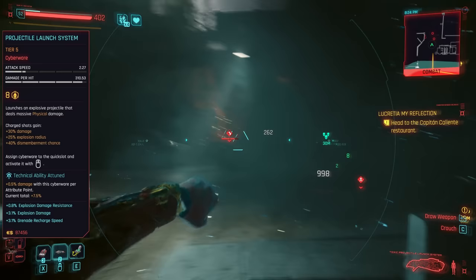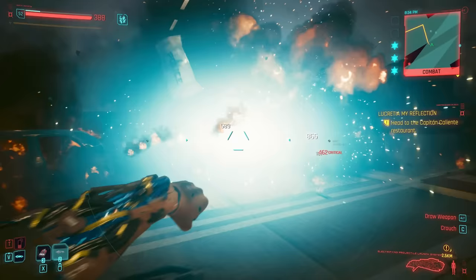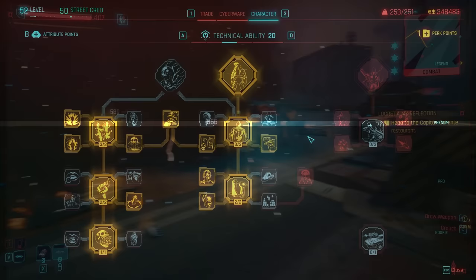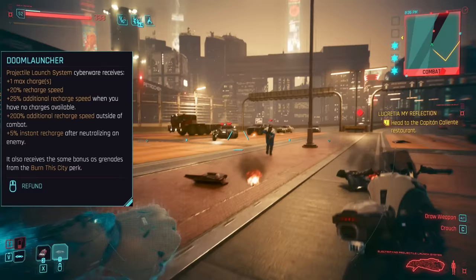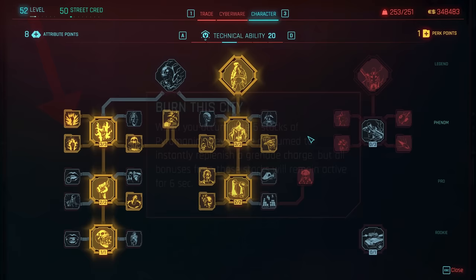Taking on the role of explosive support means it's a decent choice for more generic, less specialized builds, though Gorilla Arms still probably win overall in that battle. For the Projectile Launcher, most importantly we need to spec into both the equipment and cyberware nodes of the Tech tree, since it will allow us to unlock the perk Doom Launcher. This massively buffs the projectile launch system with a ton of recharge boosts for essentially endless usage, especially in more intense, enemy-heavy combat scenarios.